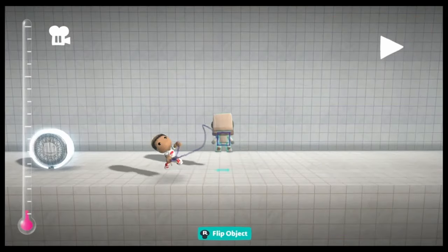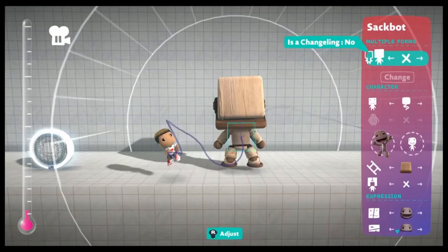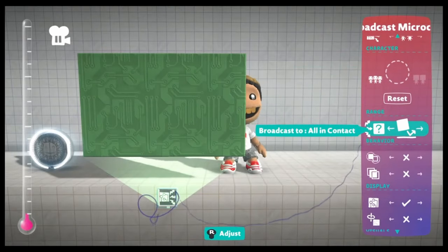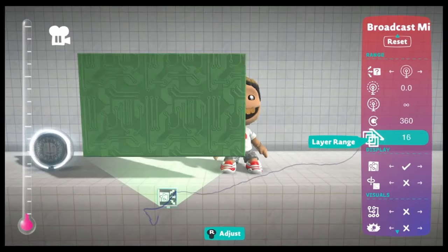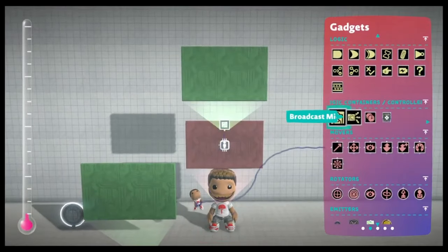I started with the Sackbot because it's easier to troubleshoot any problems with my logic when I can see the circuit board clearly. I set it to Sackboy because the Sackbot option has no squeaking sound. The broadcast chip is for putting the animation onto the player. I set it to 'All in range' so it works in multiplayer, and infinite range to 16 layers so it covers the entire level. The Sackbot circuit board has a chip in the middle, so I'm using a microchip instead so there's nothing in my way.